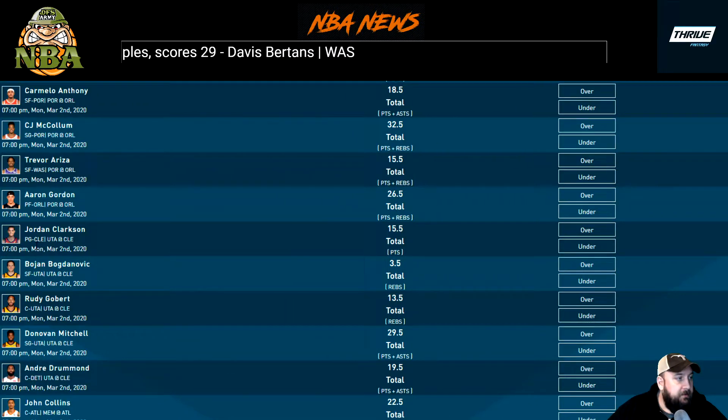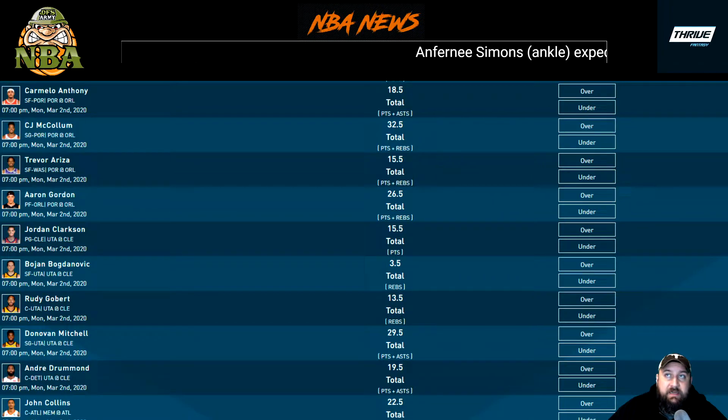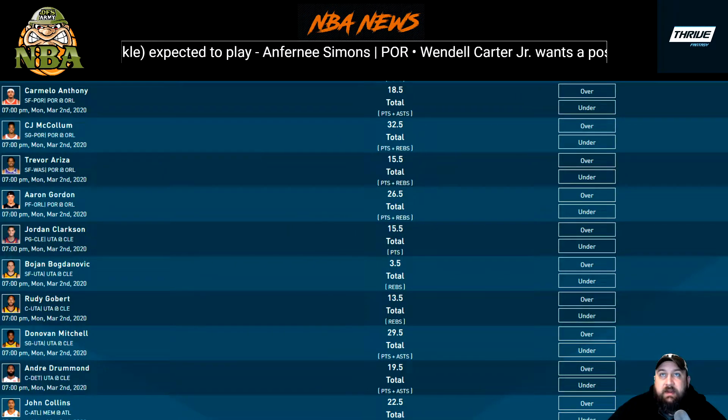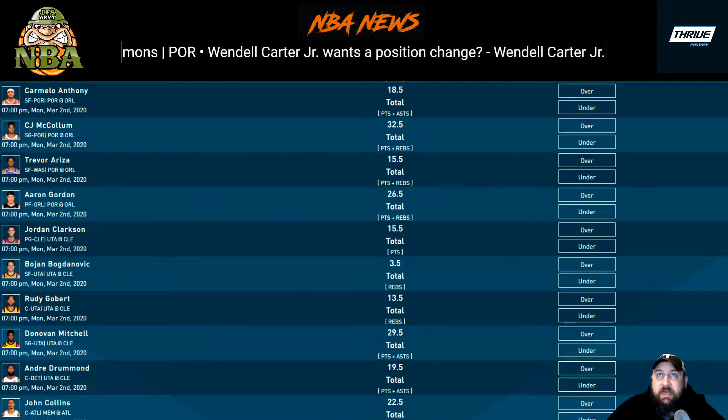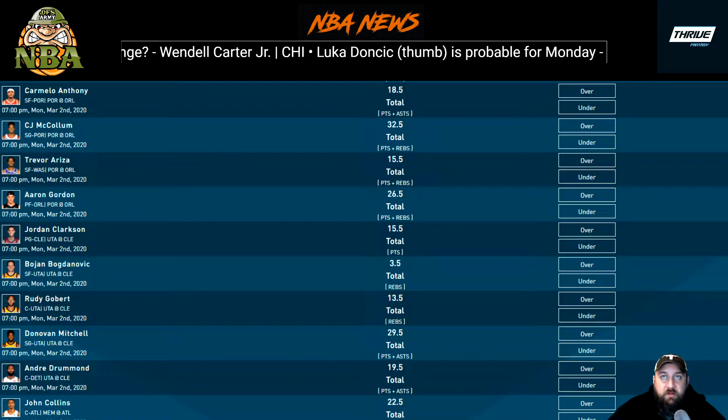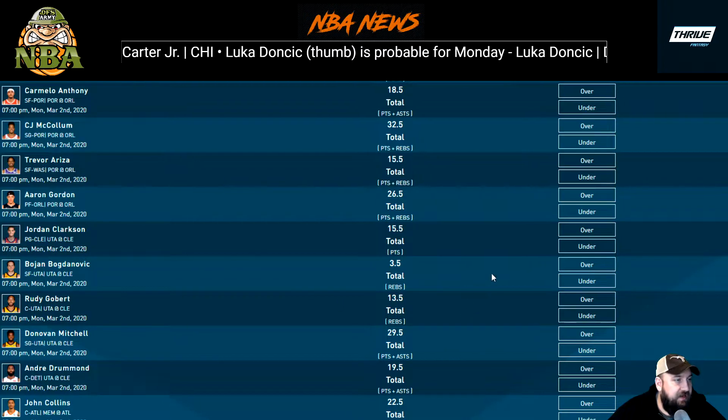Aaron Gordon — someone who's been absolutely on fire. The line is 26.5 points and rebounds. Against the Spurs he had a bad game — only 7 points and 6 rebounds for 13. The game before that he put up 17 points, 11 rebounds for 28. Against Atlanta he had 25 and 10. Portland is not good defensively right now, and Gordon's playing massive minutes — 35, 41, 40, 41, 34, 42. I'd lean the over on 26.5.